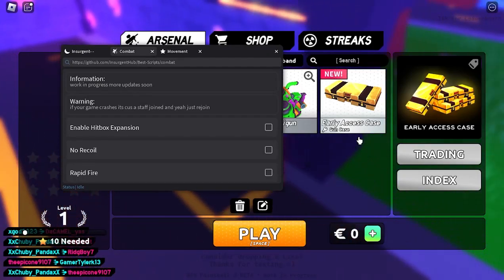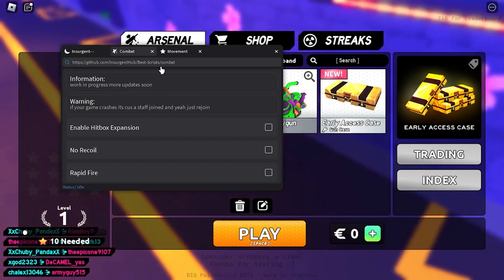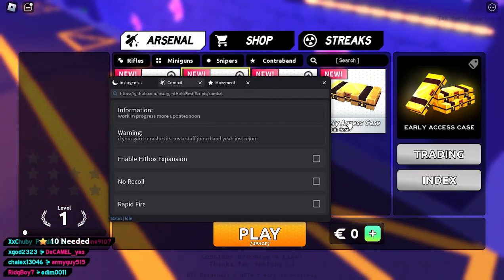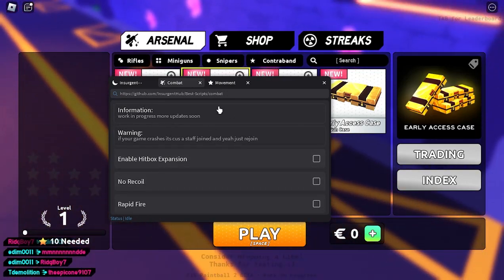We have a script for Big Paintball 2 — this is not for the first one, this is for the second one that just came out. You can find this in the first link of the description. It's completely free and more options will be added later on.